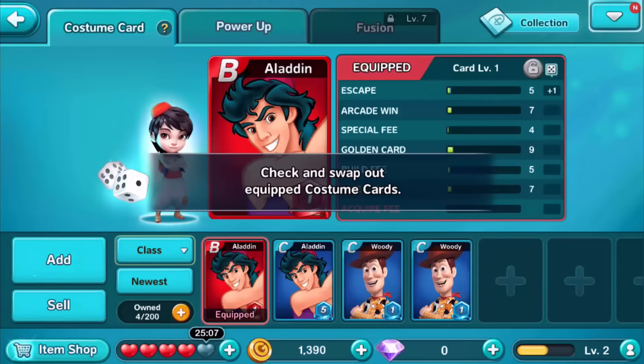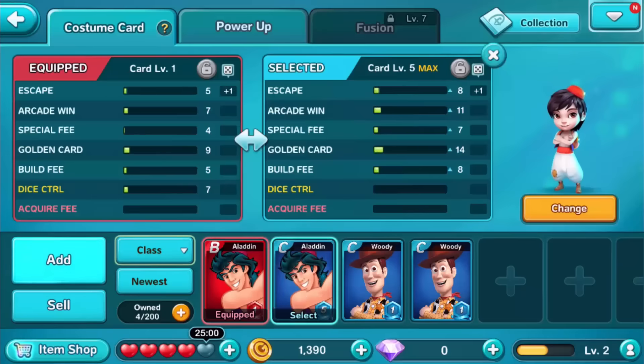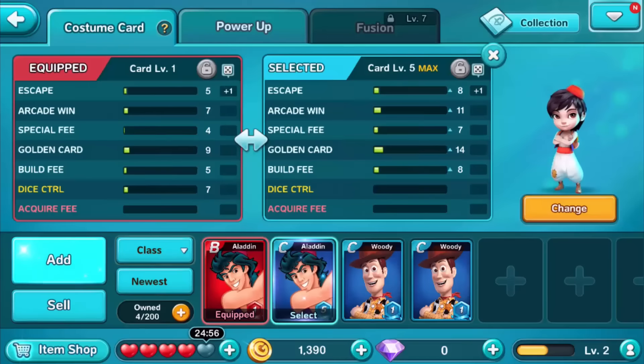So we have Aladdin — it's a letter B. B to S is really good, and C ranking is like a common card or something. So I have a B card right here, it's Aladdin, and I have a C card Aladdin as well, and two C cards on Woody.